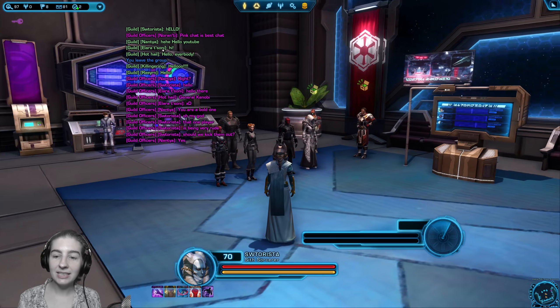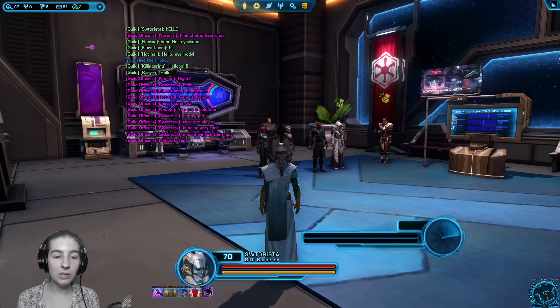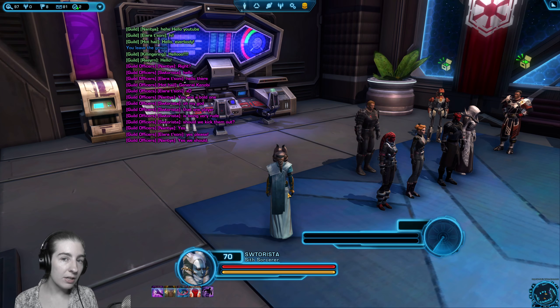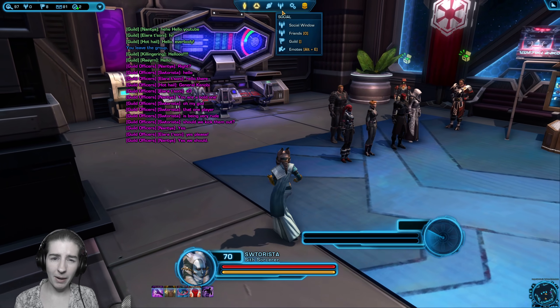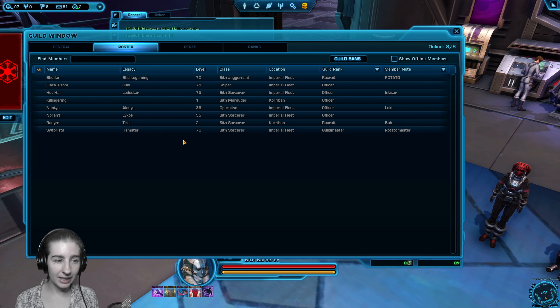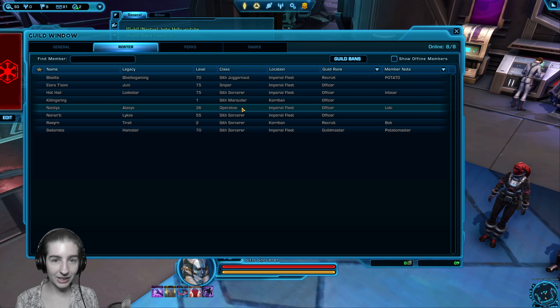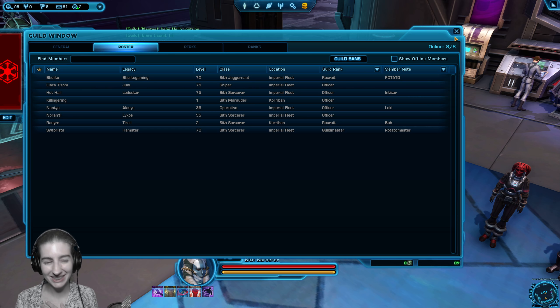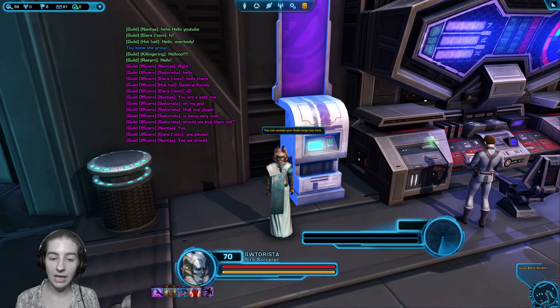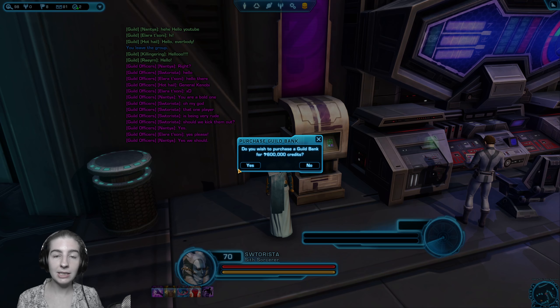The next thing we can add to our guild is going to be a guild bank, and you will need eight different characters in the guild to get this started. The only time you need actual people is when you start the guild — you need four people total — and when you go to make a guild bank you need eight members total. And you'll need 600,000 credits.